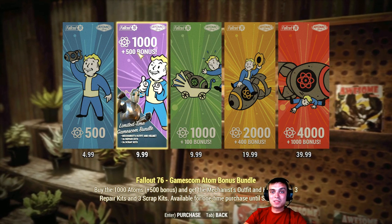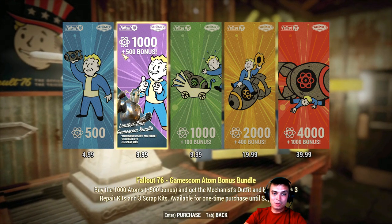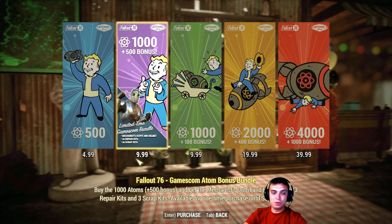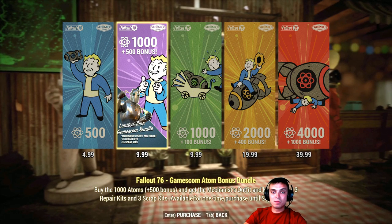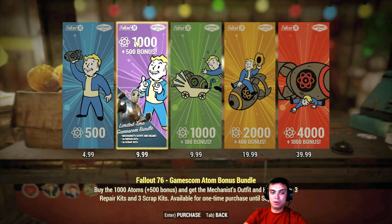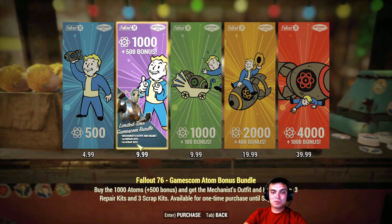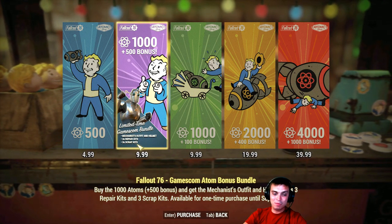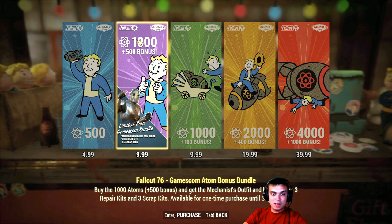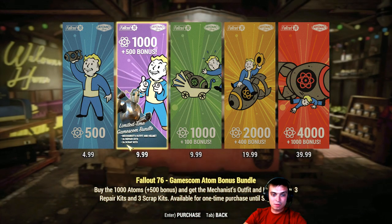Usually they would give us six repair kits, but in this one we get the outfit. We get 1,500 Atoms for about $9 or 10 Euros in my case, because I'm from Ukraine. If you do the calculations, the Atoms alone are already a good bonus. As soon as you purchase this, you get 1,500 Atoms, the full outfit, and three repair kits and three scrap kits.